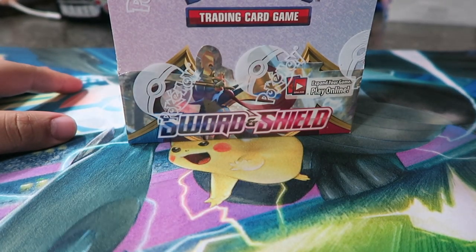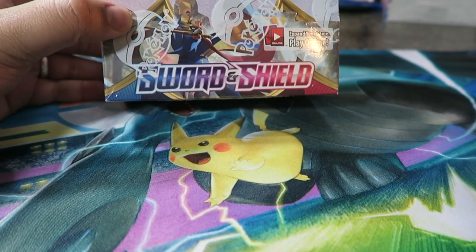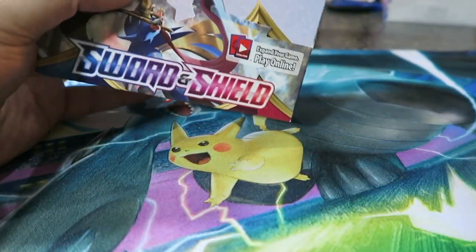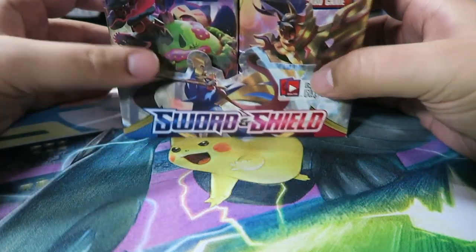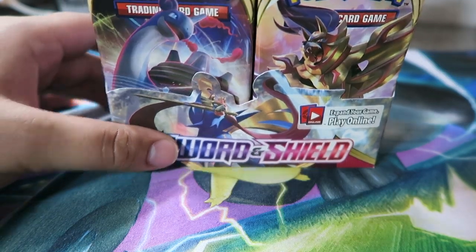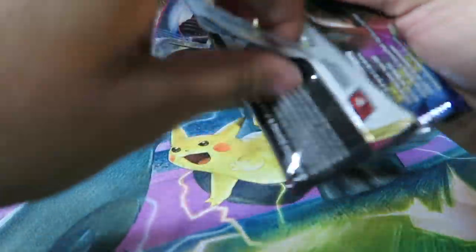Alright, box number two. Let's go ahead and get cracking on this. We did fairly well in box number one — pulled a Rainbow Rare Professor's Research, which was super cool. Go watch that video if you haven't seen it yet. We switched the orientation from more of a top-down to in front because I'm trying to get the focus back. First pack — let's see if we can do as good as the last box.